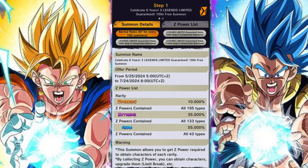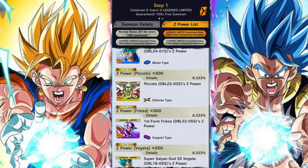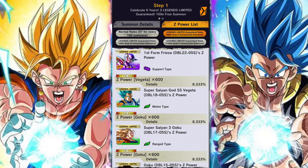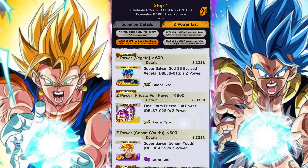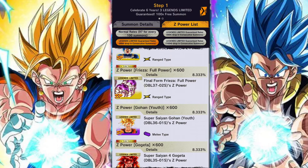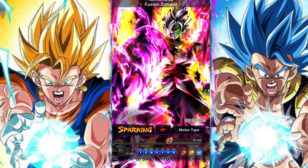The summon situation is pretty straightforward. Slots 98, 99, and 100 are different steps of that 100-summon and feature different pools of Legends Limited units you can pull from. For example, in the slot 98 pool, the yellow-blue Gogeta is a pretty cool pull. Generally, a lot of these are mainly units that you're going to have to Zenkai. Slot 99 has some Zenkai units for sure, but also has some units that have yet to Zenkai that may or may not be useful depending on your situation.